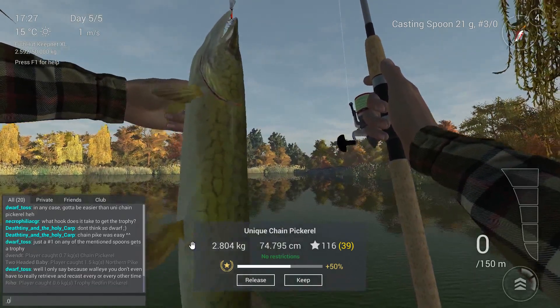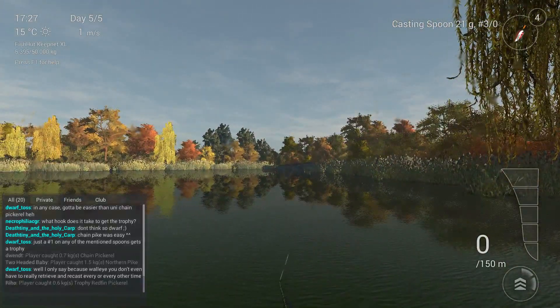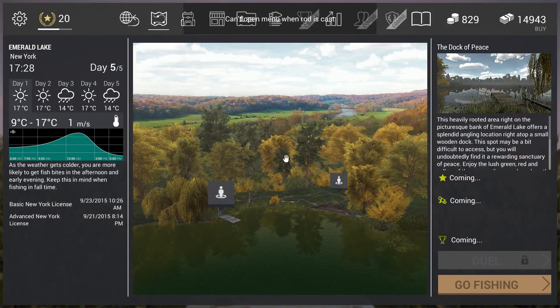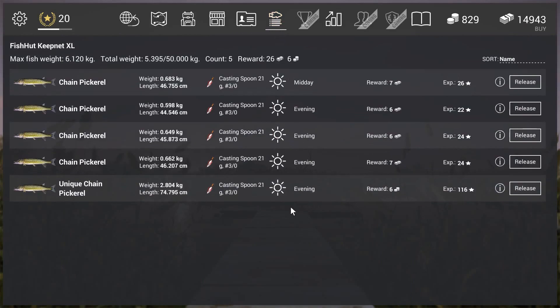First of all, I'm going to show you what this fish is worth. Let's go to the fishing net — it's my first one, so I wasn't sure. Of course he gives gold: he gives 6 gold and 116 experience.